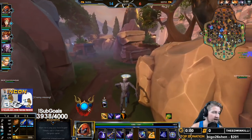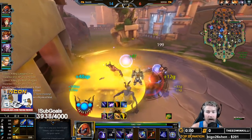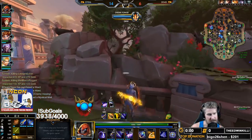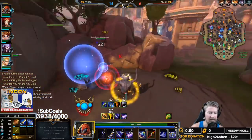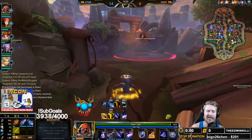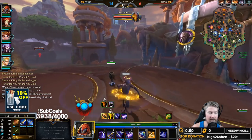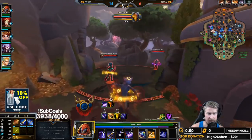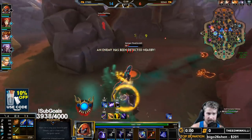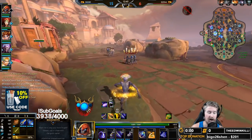For gods that pair well with Bakasura, it's going to be anybody that wants to help him hyper carry. Fafnir is a great combination — he's going to be able to give you more attack speed and really let you go to town. An Aphrodite would work super well, a Geb, a Khepri — just anybody that can provide a little bit of extra oomph for Bakasura and kind of let him hyper carry. There aren't really any bad pairings, but if you have one of those characters you're really going to be able to go extra hard.